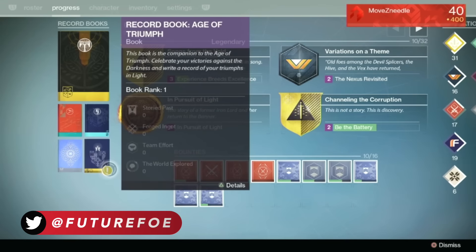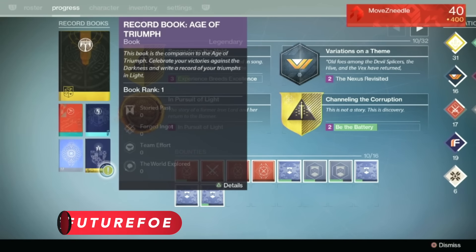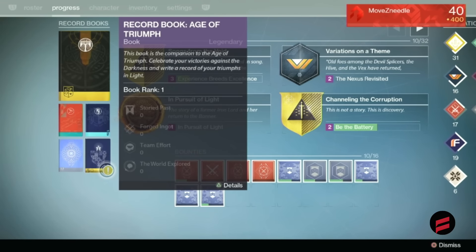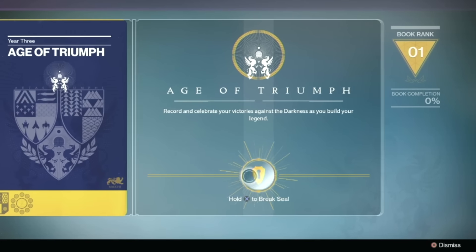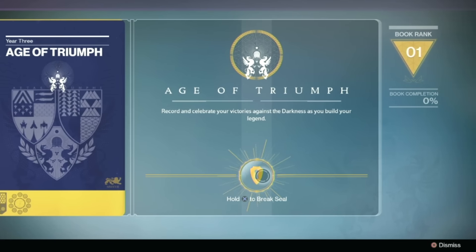Today they began by introducing the new Age of Triumph record book. As I mentioned earlier, this is Destiny's largest record book, because it will chronicle all of your Guardian's adventures and achievements over the past three years. The book description reads: 'This book is the companion to the Age of Triumph. Celebrate your victories against the darkness and write the record of your triumphs in light.' The book is 13 pages long, has seven ranks, and is filled with emblem rewards and a special coupon which I'll go over a little bit later in the video.